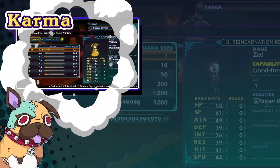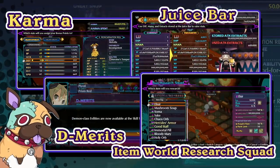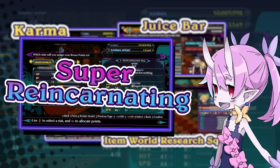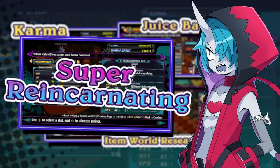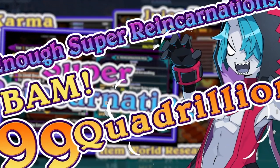There are other mechanics too: karma, the juice bar, demerit points, and the item world research squad, to name a few. It all sounds like so much fun, right? Enough Super Reincarnations and BAM — 99 quadrillion damage!